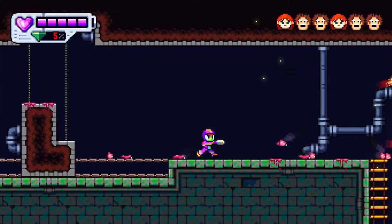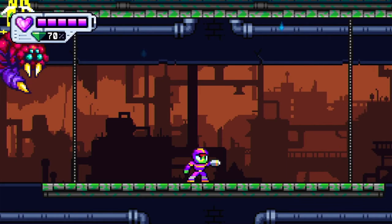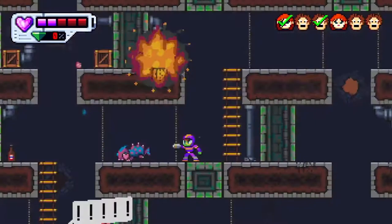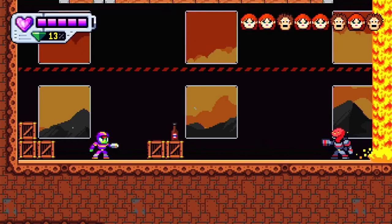Each level has a boss at the end, and they're okay — not really difficult. You just need to learn the attack patterns of each creature, and once you've done that, they're not that taxing to get past. It is worth noting that the game is a little bit short, and probably a little bit too easy for hardcore players of this sort of action game. They do add a few extra enemies and environmental traps as you work through each level.